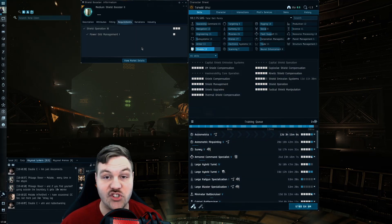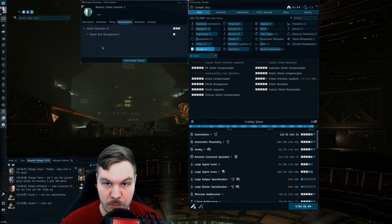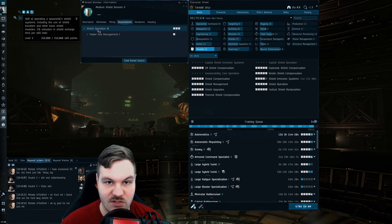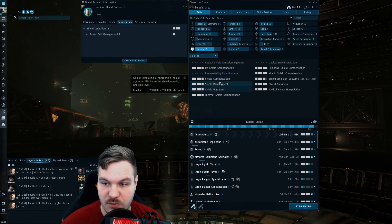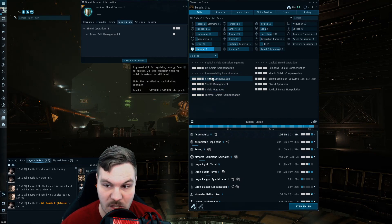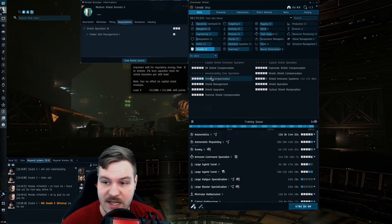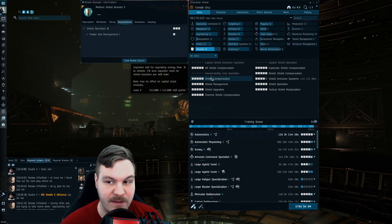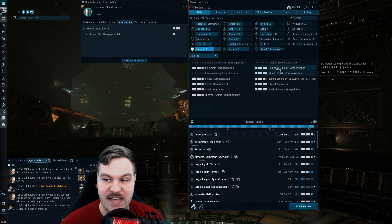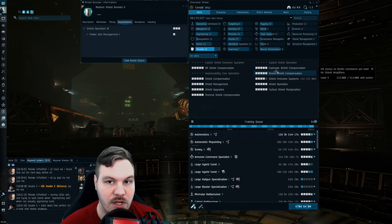Shields is where we get a little more lost in the weeds if you're just looking at the requirements tab. You need Power Grid and Shield Operation just to use this module. Shield Operation gives five percent reduction in shield recharge time per level. Skills you don't see in this list include Shield Management, which increases shield capacity by five percent per level, and Shield Compensation, which makes this booster use less capacitor — two percent per level — so if a fit isn't cap stable, this skill could be the difference. There are also compensation skills that increase resistances per level.